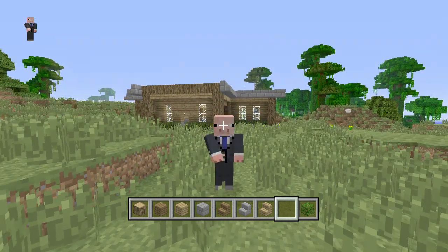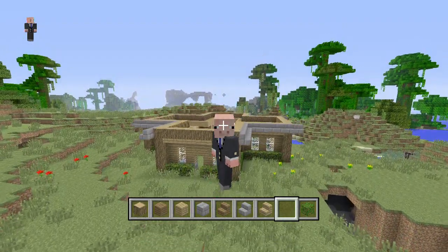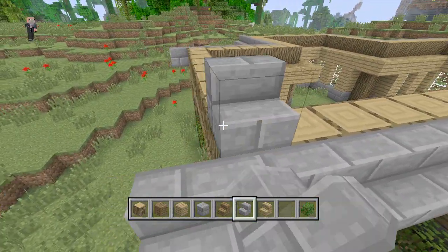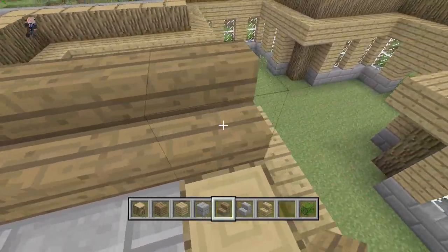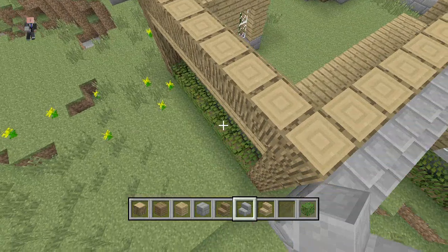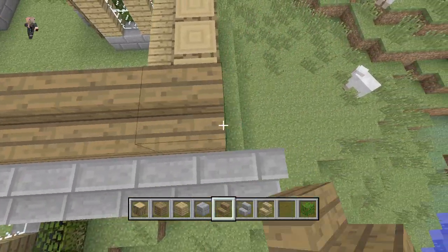Yo yo yo everybody, Rustic Scavenger here and I'm back with part two, the final part of the medieval rustic house. Where we left off, we left off on the roof, which we need to finish. I'm not going to do any of the furnishing. It's basically this all the way around but it gradually goes up in different ways. I'll show you that as soon as I get the whole idea built.